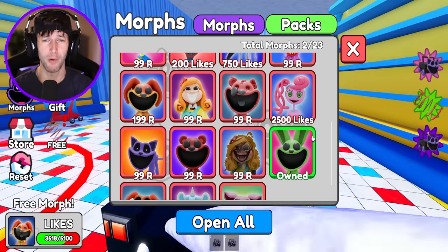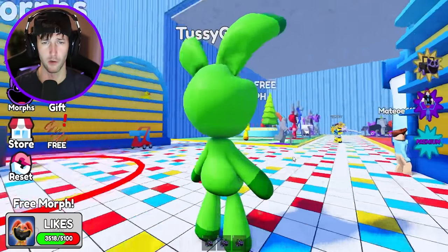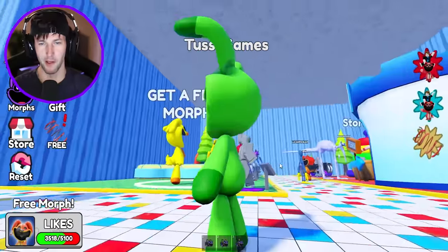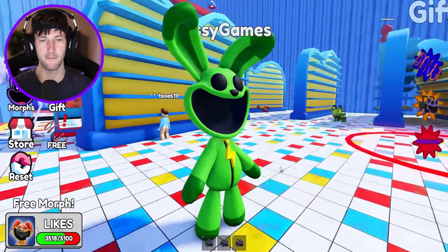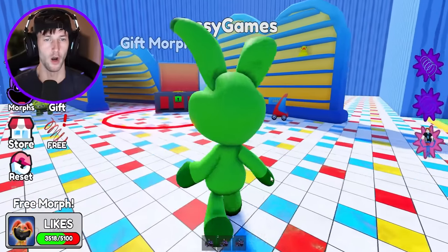Why are her eyeballs ripped out of her head? I don't know if I like that, but we gotta get it because we have to get every single morph. So we have the original Hoppy Hopscotch. Let's check out the morph a little bit. I like how they made them nice and big. I don't like tiny morphs. This is like the perfect size.